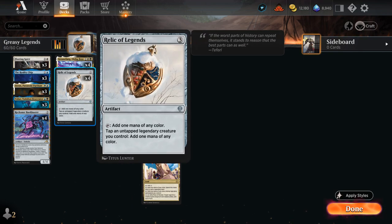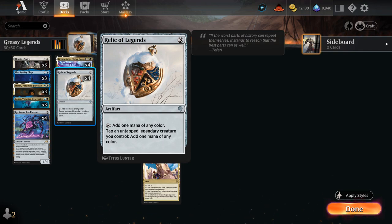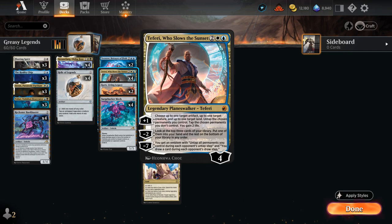The key interaction I wanted to build around was Relic of Legends alongside Teferi Who Slows the Sunset. Relic is a 3-mana artifact tapping for 1 mana of any color, and we can also tap an untapped legendary creature we control to add 1 mana of any color. This ignores summoning sickness, so if we combine Relic with a cheap legendary creature, preferably at 2 mana, we can potentially generate an early mana advantage. Teferi's plus-1 can untap an artifact, a creature, and a land while gaining 2 life, and so all of a sudden Teferi's plus-1 could generate 3 mana, which is quite exciting.